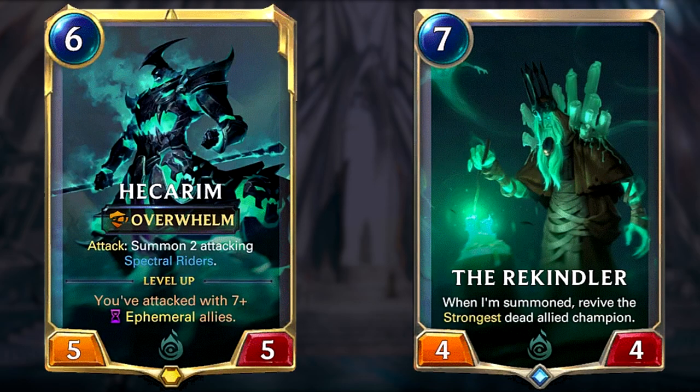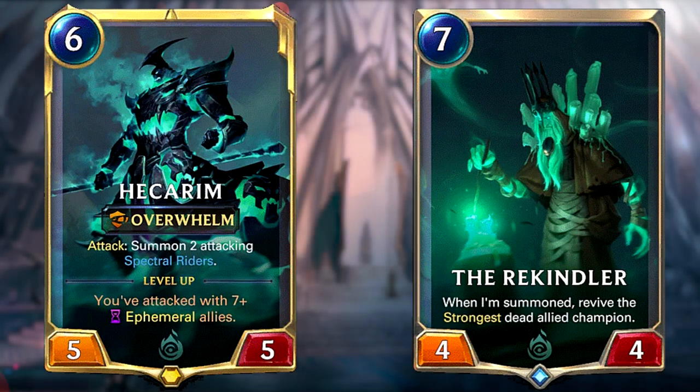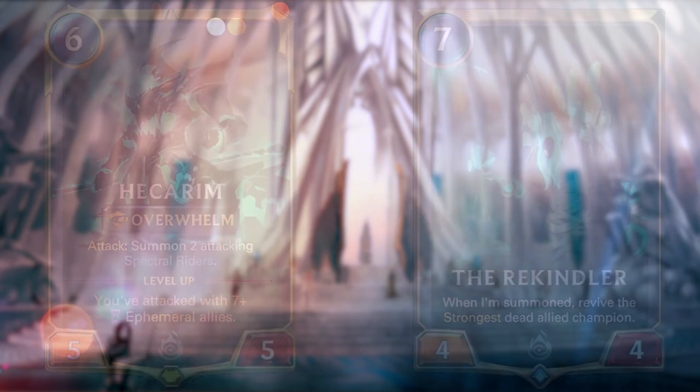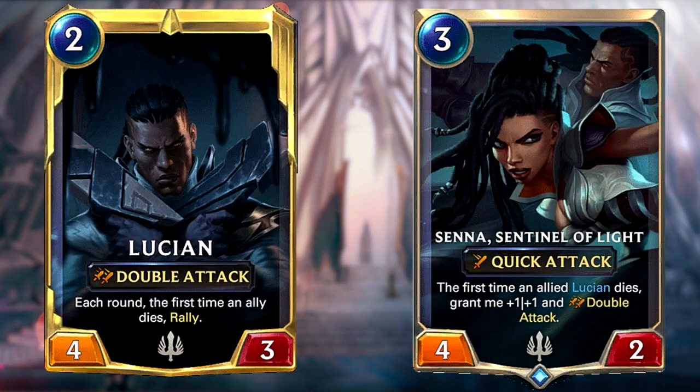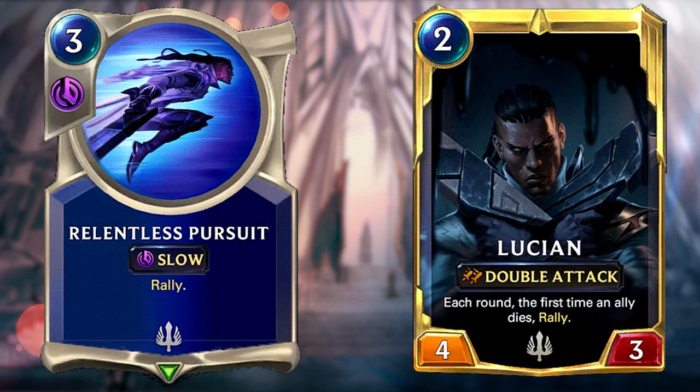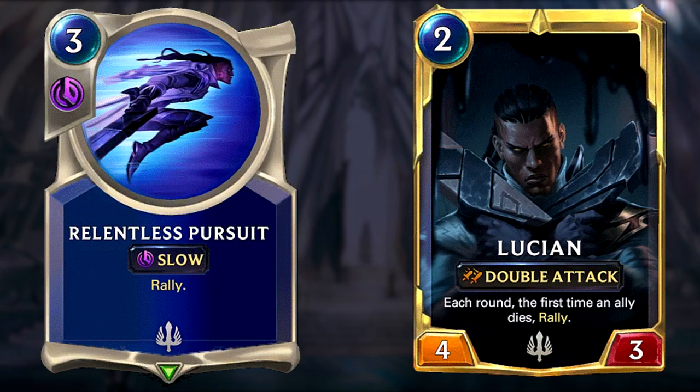Later on, hopefully you will have attacked with lots of Ephemerals and Hecarim will be leveling up and acting as your finisher. If that's not enough, you can also revive them with the Rekindler, and usually this will be game over for your opponent. A leveled-up Lucian can also do very well early on, mostly done by sacrificing Senna with Glimpse Beyond or simply letting the Ephemerals die and letting his death counter tally up the traditional way. With Lucian leveled up, try to cast Relentless Pursuit on your opponent's turn to ensure one of your units dies, then trigger Lucian's ability to attack one more time for another rally — this can be really devastating and basically means you've won the game.